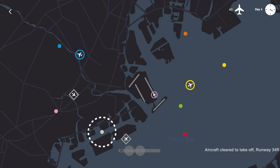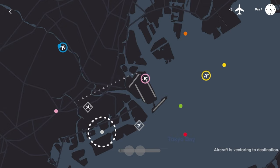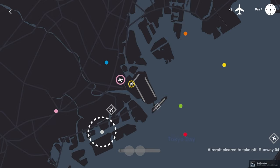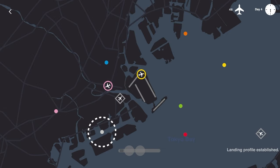Pink — we'll have pink swing out and around like that. It'd be nice to have him take off on the other northeast-southwest runway, the northern one, but that's not going to happen. There it is again — that 'vector to destination.' We can probably sneak yellow out — let's sneak yellow out here and have him immediately go where he needs to go.